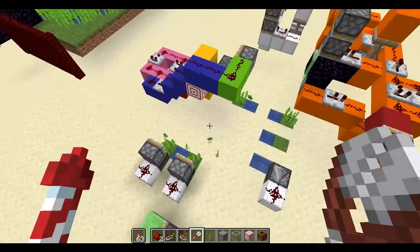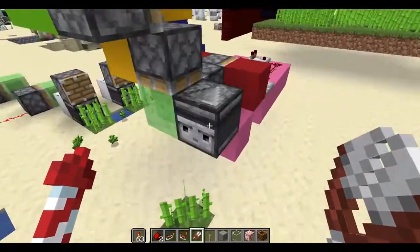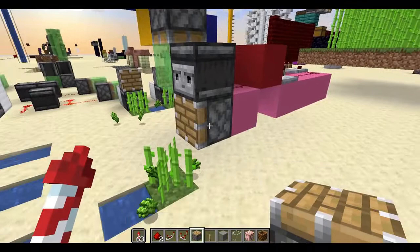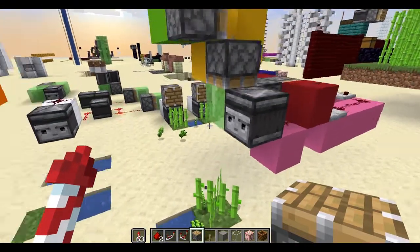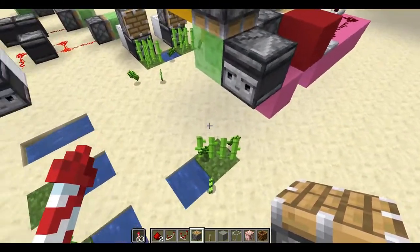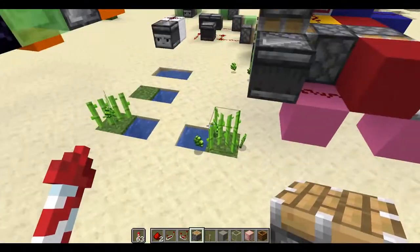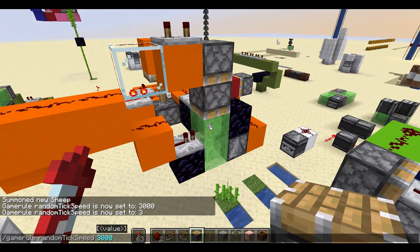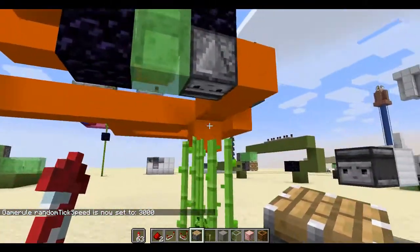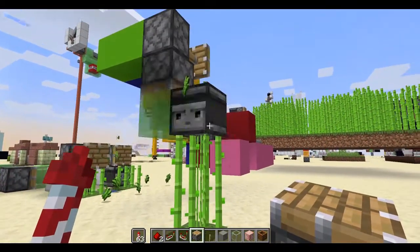These first couple of farms are sugarcane farms. Usually you have an observer up here and you send a signal to a piston, so when it detects growth at the top it will smash that bit of the sugarcane. But instead I thought, why don't we make one where the observer smashes the sugarcane? I've done two versions: one where the observer comes down from the top, and one where it comes out from the side. So I'll just increase the random tick speed. This one detects growth and comes down to the top, and then this one goes to the side.